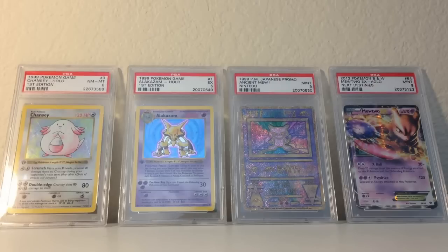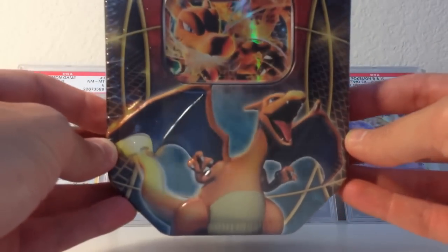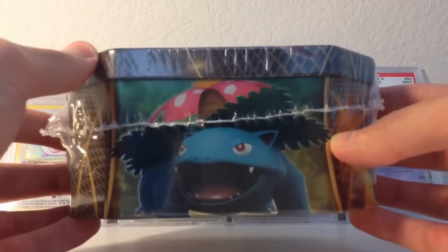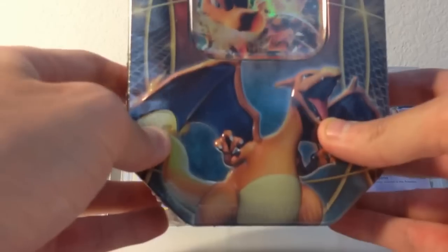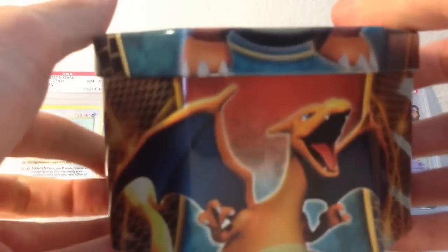Hello everybody, my name is Lienart, and welcome to another one of my Pokemon openings. Today I am opening up a lovely Charizard EX tin. If you haven't seen my other ones, I did open up another Charizard. I opened up a Blastoise EX tin as well as a Venusaur EX tin, and I had pretty good pulls in both of those. We had to go ahead and finish off the starter Pokemon by opening up a Charizard EX tin. It took me a while to actually find this specific one in stores, and once I finally found it, I just had to get it.